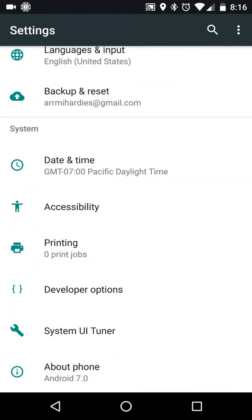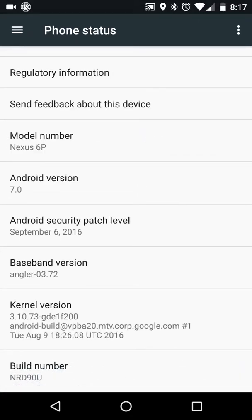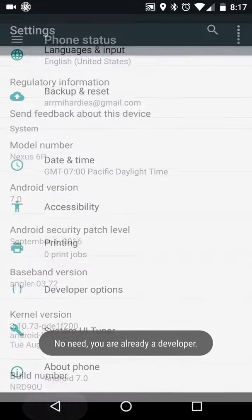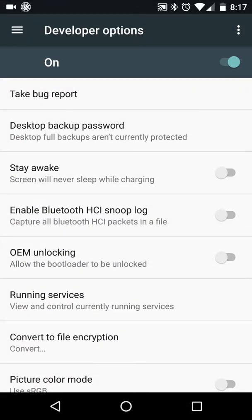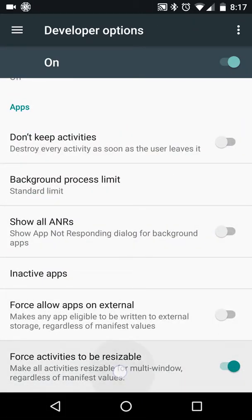The first thing you need to do is make sure you're running Android 7.0 Nougat. Second, turn on your developer options. To do this, open up your settings and scroll down to the bottom. If you see developer options, you have already enabled this and can skip to the next step. Otherwise, tap About Phone and scroll to the bottom again. Tap the build number 10 times and it will tell you that the developer options have been unlocked.